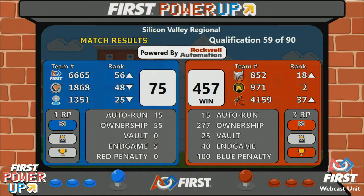Red alliance earned 457 points; blue alliance 75. Both alliances got their extra ranking points.